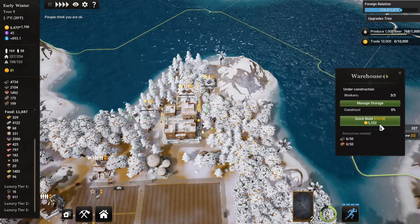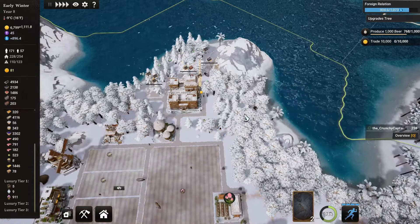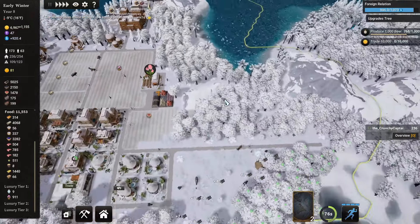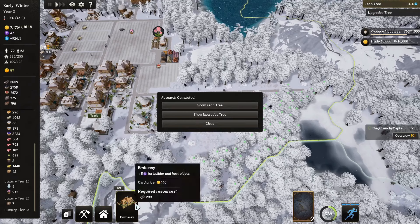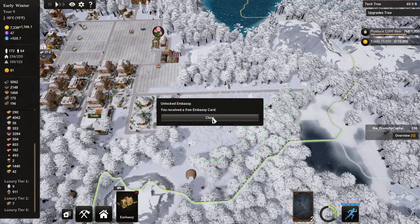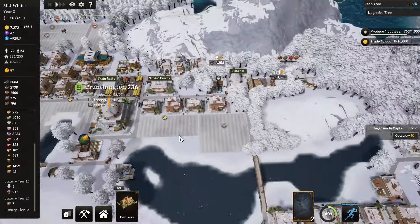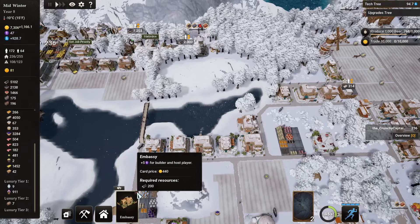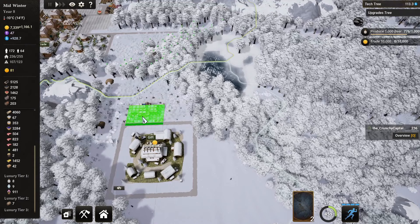Beautiful. I can do a quick build, but that is a little bit expensive at the moment, so I don't think we'll do that — we'll just let them do the building. And as you can see, they are absolutely going through this forest like a hot knife to butter. Okay, we have an embassy now. I don't think we have any space — wait, that needs to be on the other players. Can I put it here? Yeah, sure, why not. Embassy.